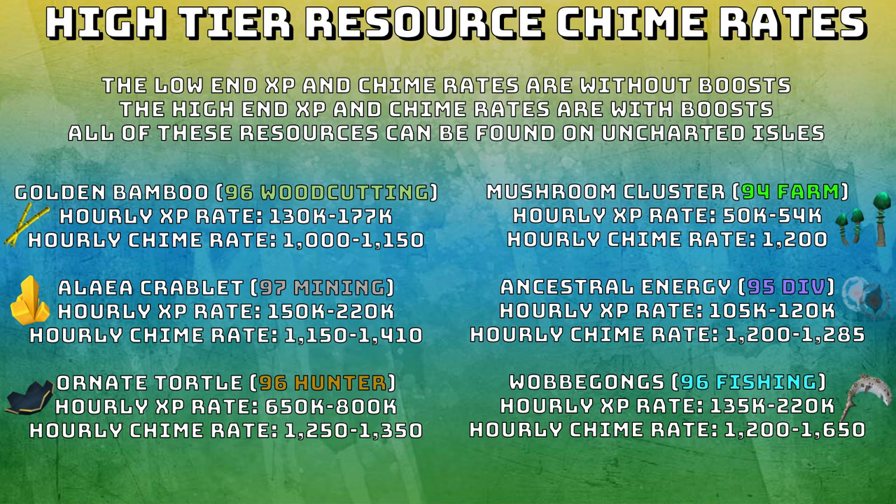The wobblegongs that require 96 fishing have an hourly XP rate of 135,000 to 220,000 — very comparable to waterfall fishing. Obviously you're getting your chimes as well, but you're not getting your urchins, so it's a little bit less XP per hour than waterfall fishing. The hourly chime rate for wobblegongs is the highest at 1,200 to 1,650. Like with the low tier resources, I would advise doing the best one that you have the level for. If you have 96 fishing, that's the one you want to prioritize over everything because it gives the most chimes.